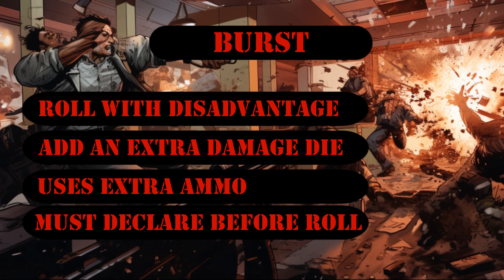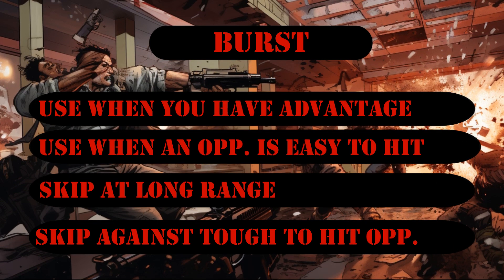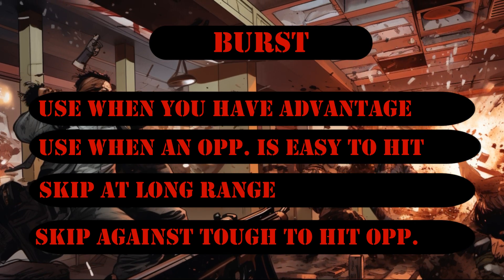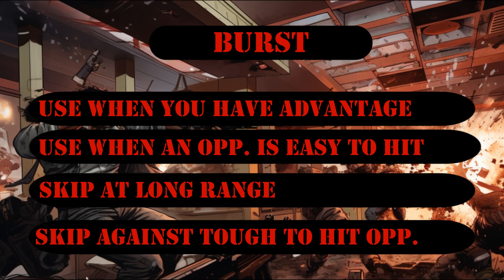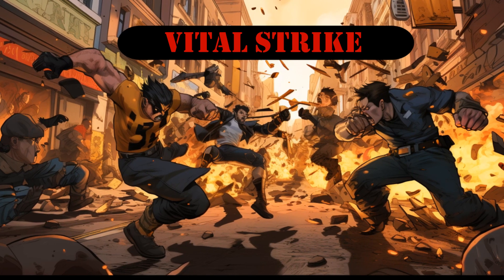Keep this in mind: you have to commit to Burst before making that dice roll. The best time to use Burst is when you've got advantage on your roll, effectively canceling out the disadvantage. It's also super useful against enemies who are easy to hit. But steer clear of Burst when you're at long range or up against agile enemies — that's when the risk outweighs the reward.